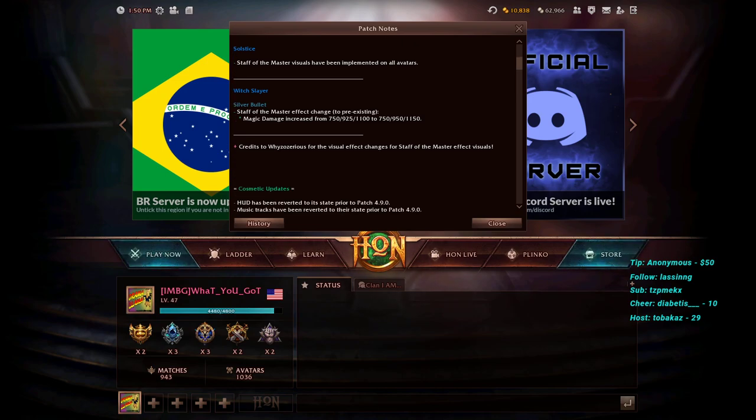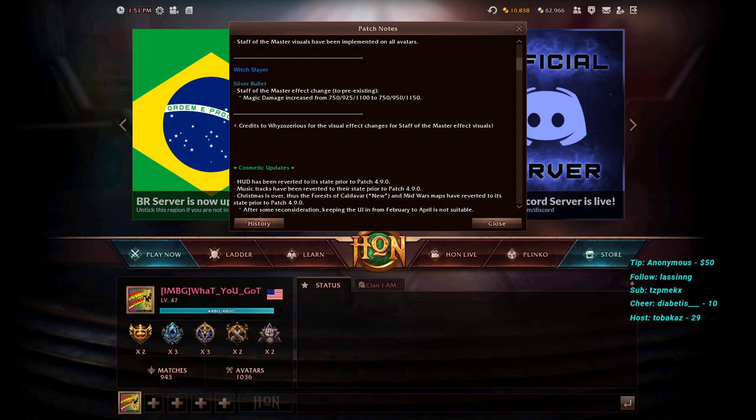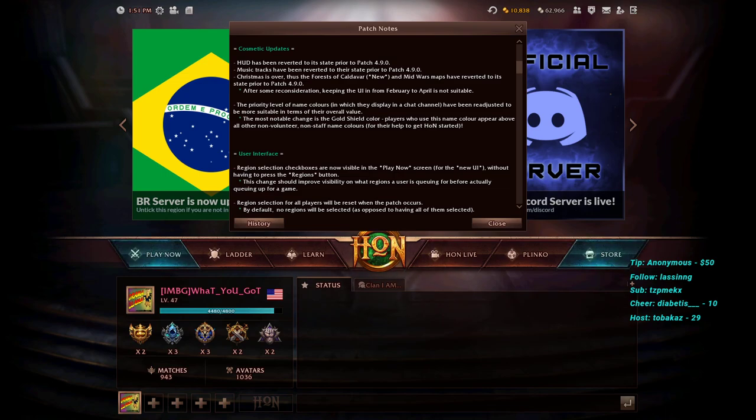Solstice seven-master visuals have been implemented — again, no actual balance changes, just visual effects. For Which Slayer, Silver Bullet's Staff of the Master effect has been changed to pre-existing: magic damage increased from 7/15/92 to 11/102 at the higher levels. Level one stays the same, level two gains about 20-25 damage, and level three gains 50 damage — a small but nice buff, mostly relevant at levels 11 and 16 when you'd already have Staff.